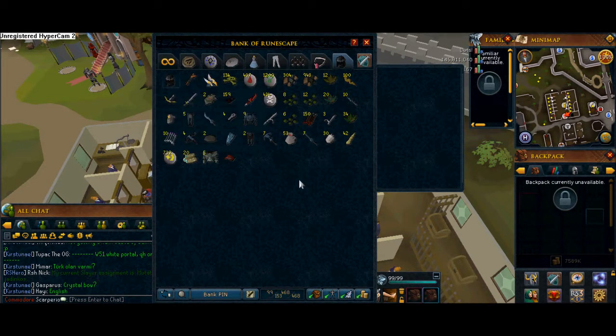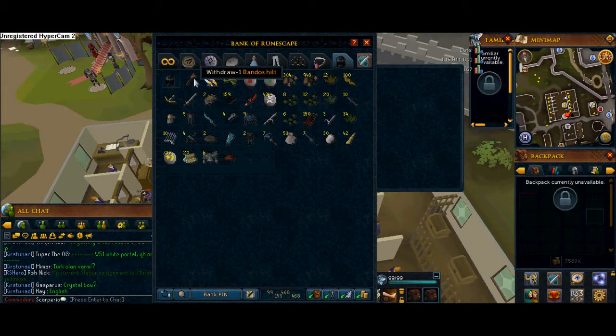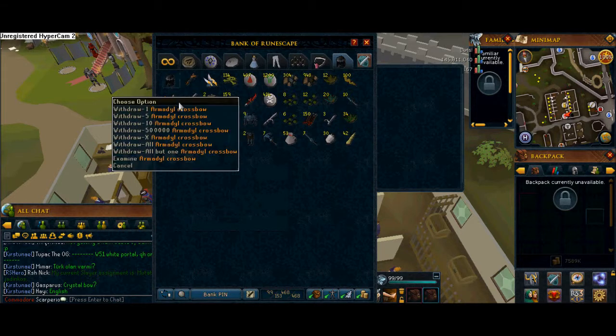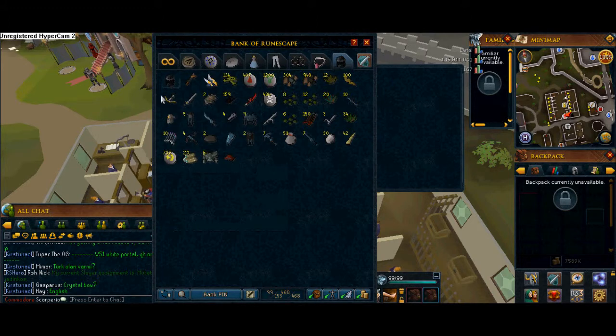Armadyl helmet - I got that in my first Armadyl trip in the first 20 kills. At Bandos I have been pretty unlucky as you can see; I got 2 Bandos warshields, a Bandos hilt which is only 900k, and that very same trip I got a Bandos shield left half, so that is pretty unlucky. But at Zamorak I have been pretty lucky with the Armadyl crossbow, and I got the Zamorak sword from one of the minions.